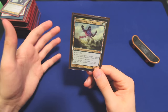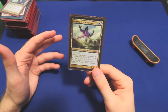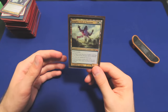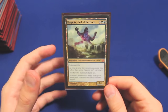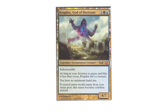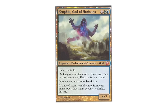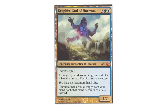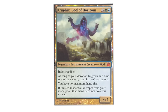Green is the best color for ramping you into a late-game board state relatively early, and blue, aside from being just like good at everything, is particularly good at providing you with constant card advantage. So I've chosen Kruphix as my Simic Commander because he amplifies and plays to what are already the color combination's greatest strengths. His ability says you have no maximum hand size, and if unused mana would empty from your mana pool, instead it becomes colorless.